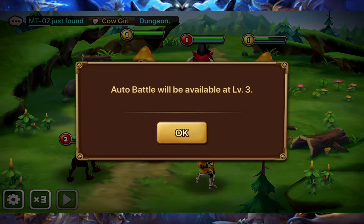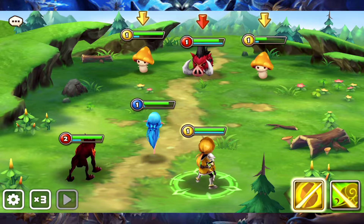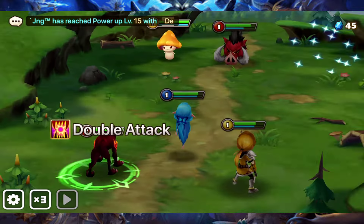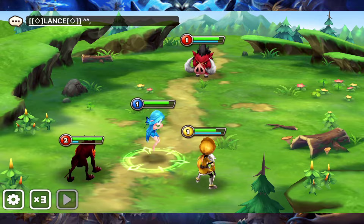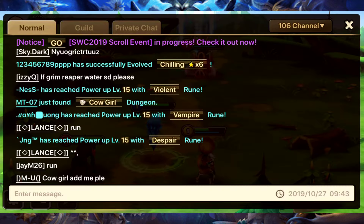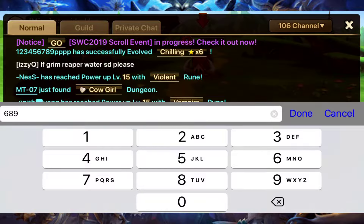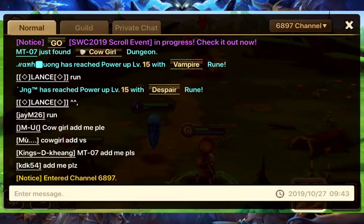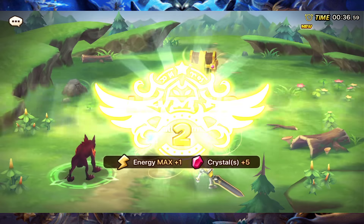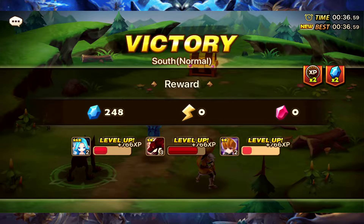Once you get to level three you have the auto function. This is why I love this game - not because you couldn't do the work, because that does kill a lot of games, but because the auto does help quite a lot. I'm just going to go to channel 6897 because I don't like a lot of people chatting all the time. I did level up, and energy maxes out and then increases by one.